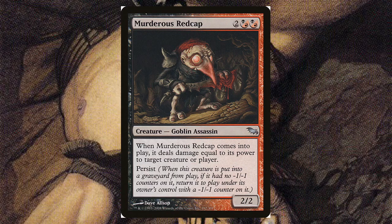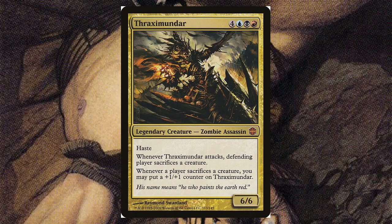Thraxamundar — for four, a black, a blue, and a red, it's a 6/6 legendary zombie assassin with haste. When he attacks, the defending player sacrifices a creature. When any player sacrifices a creature, you may put a counter on Thraxamundar. His flavor text is really good: 'His name means he who paints the earth red.' I love it.